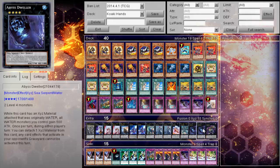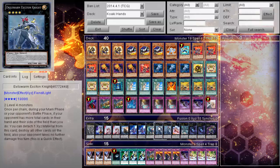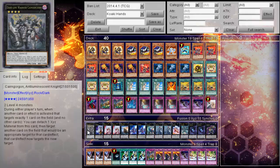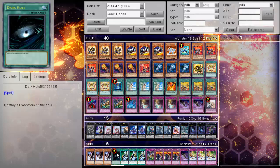Wiretap is too good. Also two Black Horn and one Solemn. The extra deck features: Number 80, two Dweller, one Emerald, one Cardinal, two Exciton, one Diamond Dire, two 101, one Black Ship, two Tiger King, one Rank Naziru, and one Caudacious.